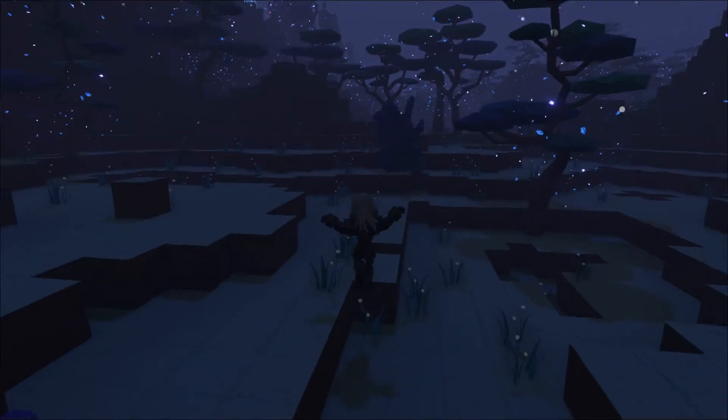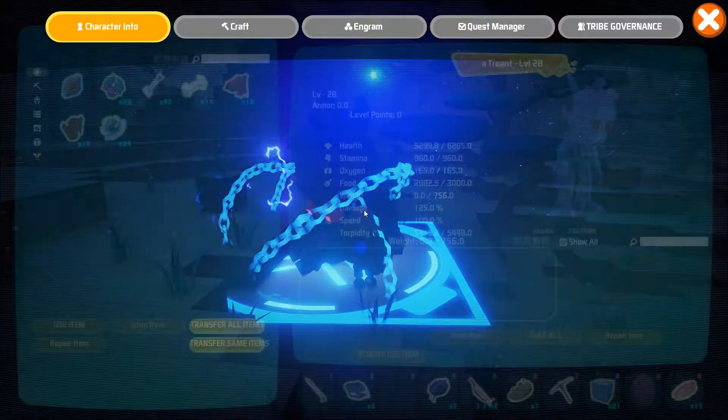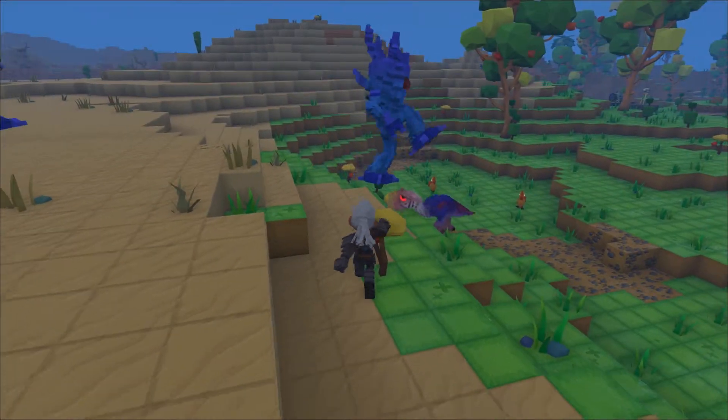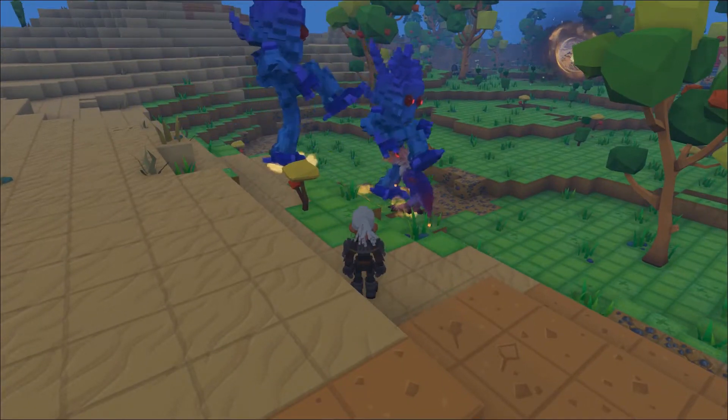If you're daring enough to try and tame a Treant, you'll need to use a bow and some Magic Sleepy Arrows. Once it's knocked out, go ahead and add some Magic Berries to its inventory. The Treant is a great tame for protection against environmental threats when you're out exploring, or even holding down the base from enemies.